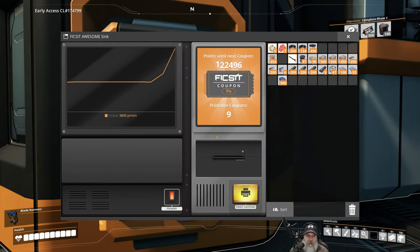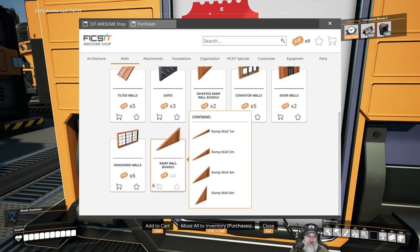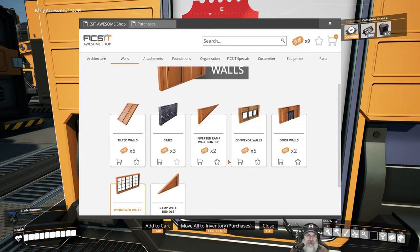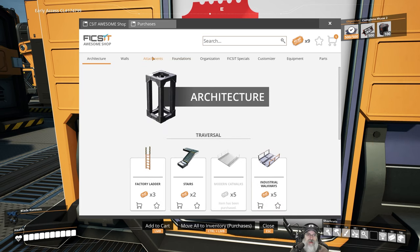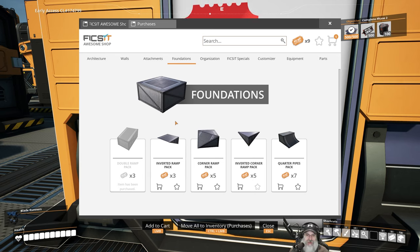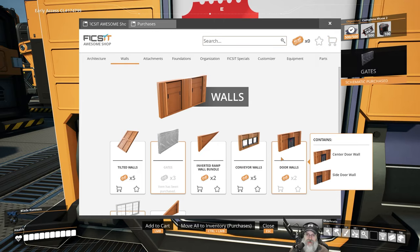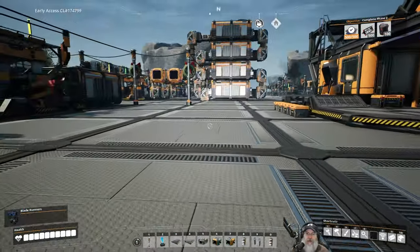We're researching pocket dimensions now. We have nine coupons, so let's print those out. We want to go to walls and buy the windowed walls. We have three more coupons, so let's also get the gates. Going back to architecture, I don't see anything we need right now. Let's get the inverted ramp later - for now let's get the gate. We now have window walls and gates - hot damn!